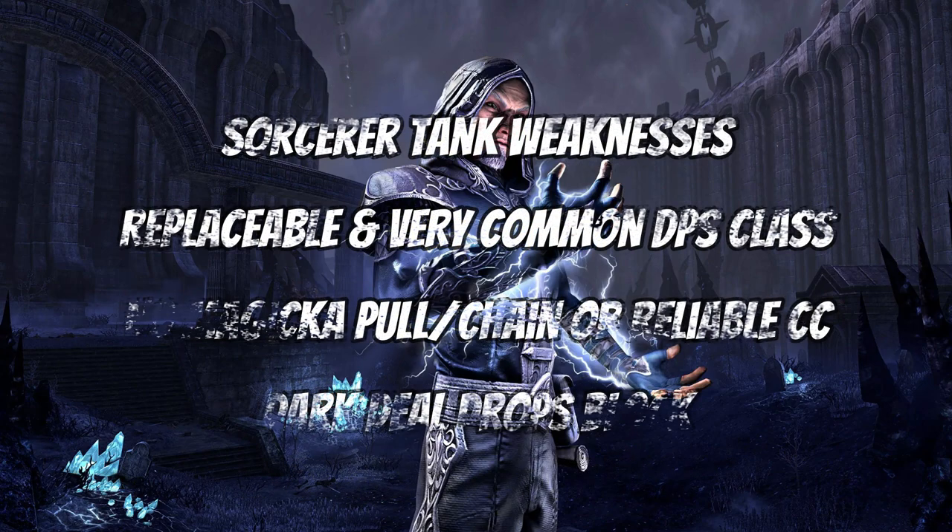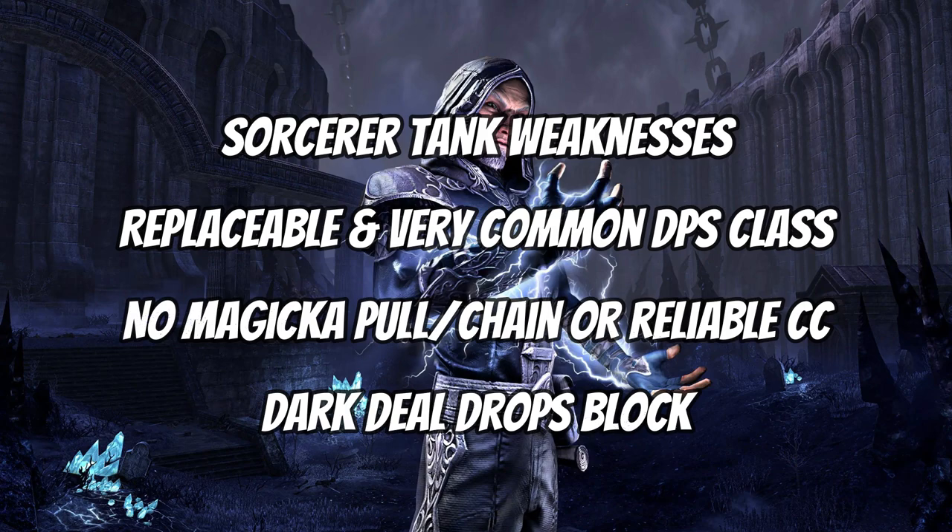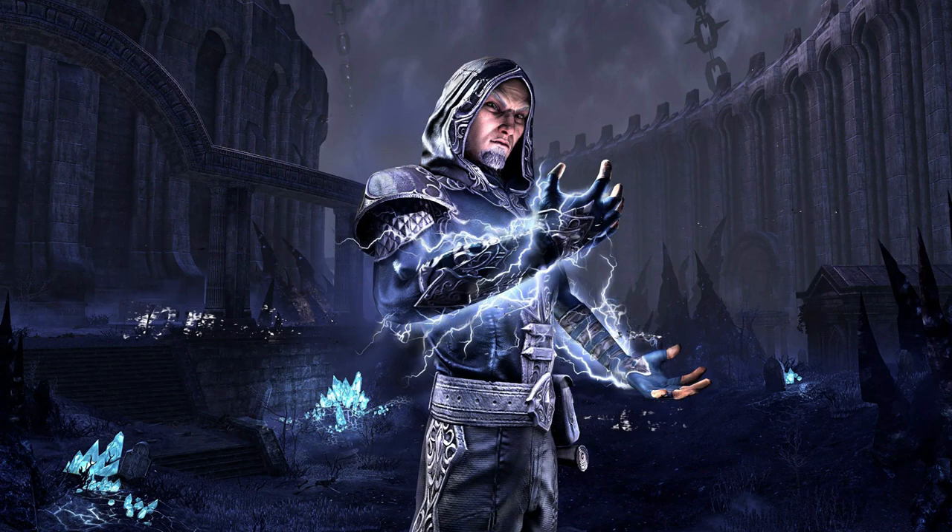Some downsides: Sorcerer Tanks are quite easily replaceable. In the past you only needed one Sorcerer in a group, but now you can use two thanks to changes with one of the main skills. They don't have a Magicka pull or chain ability, so sustaining the chaining of enemies can be difficult if you have to use Silver Leash. The main sustain skill Dark Deal is great, but it drops your block when casting and locks you out of block for a short period, which requires careful timing.